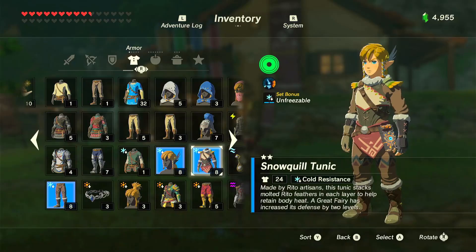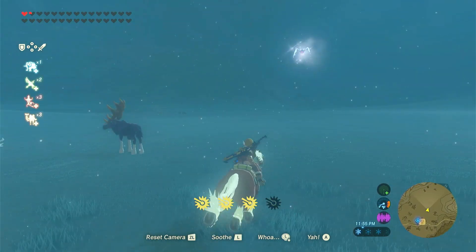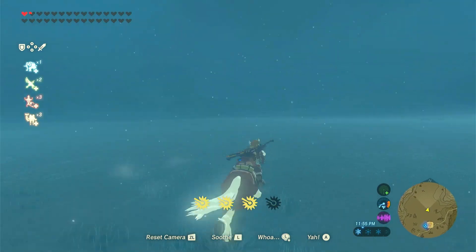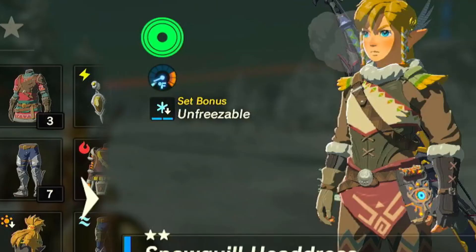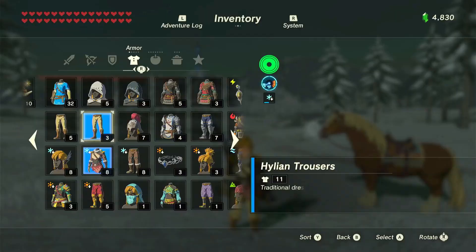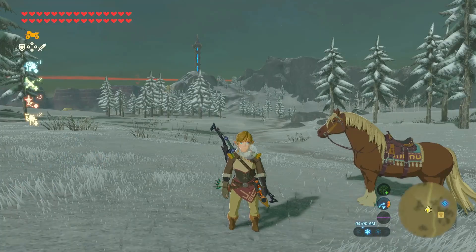Next, I have the Snow Quill outfit. This armor gives you a cold resistance buff and is necessary for traveling around the Tabanta Tundra. This outfit's hair actually looks quite good, but the tunic looks kind of weird. And just like the last one, how does braiding your hair and putting feathers in it make you any warmer?